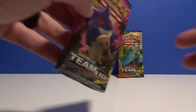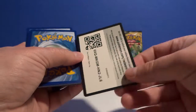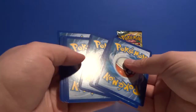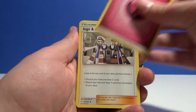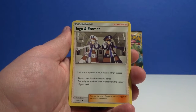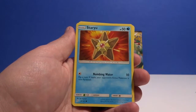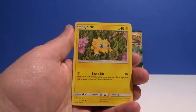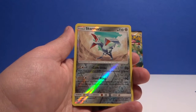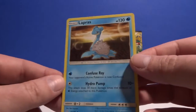Two packs left. Green card again — four to the front, guess fairy — oh, we got one, nice! Let me organize this pile over here, I'm making a mess. Ingo and Emmet, Wartortle, Tauros, Starmie, Poochyena, Alolan Geodude, Paras, Joltik, Skarmory. A reverse rare Skarmory — very cool — and then we have a Lapras non-hollow rare.